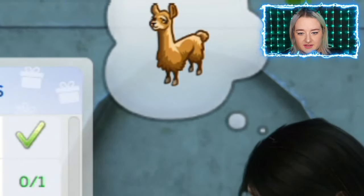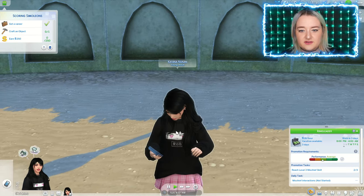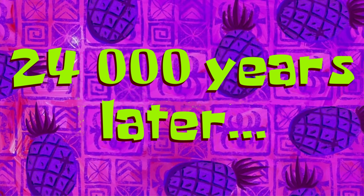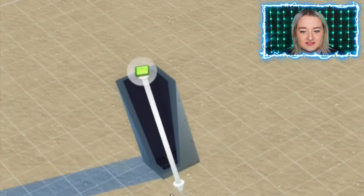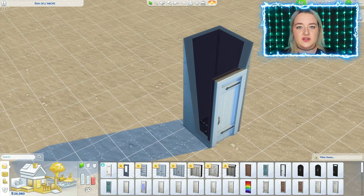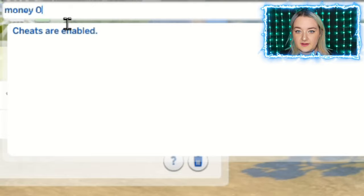She wants to spit on me and fight me because she's going to be stuck in a box for 24,000 years. 24,000 years later! So let's go ahead and make a one by one box and put a door so she can go inside. And there we go — don't forget to remove all your money, we have to be poor.